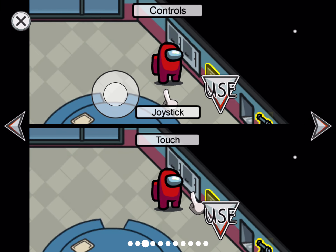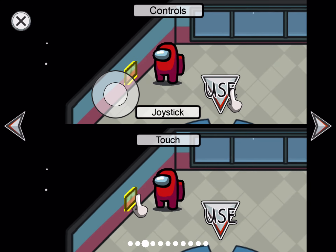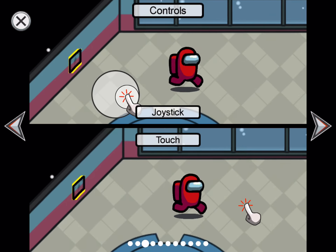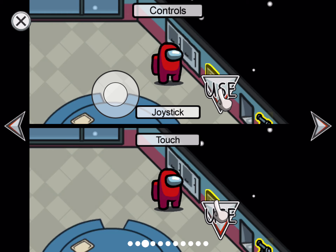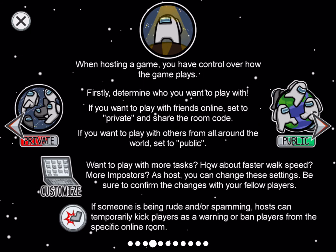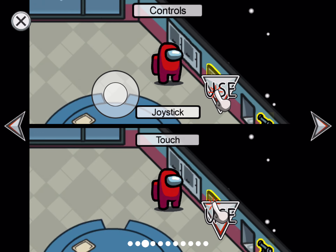You can choose how big you want the joystick to be using the size button. When you get next to something it'll say 'use' — tap that button and it'll let you interact with it.